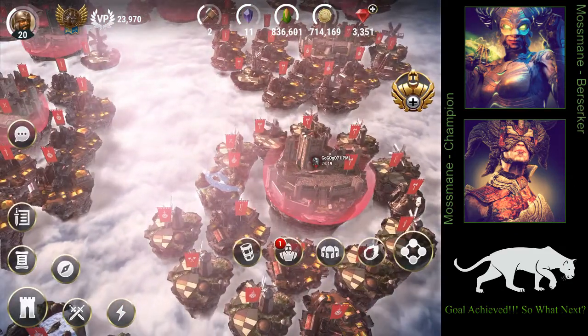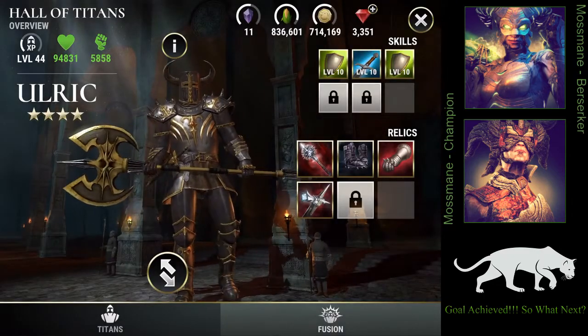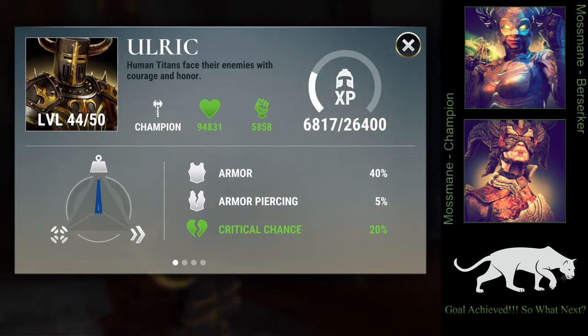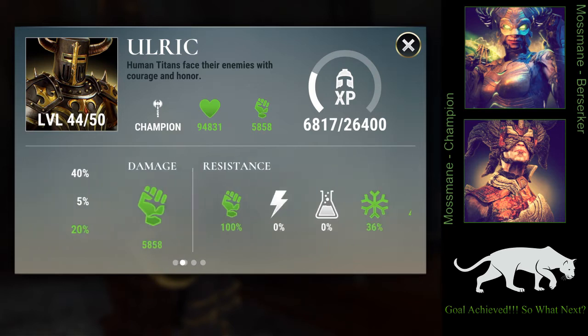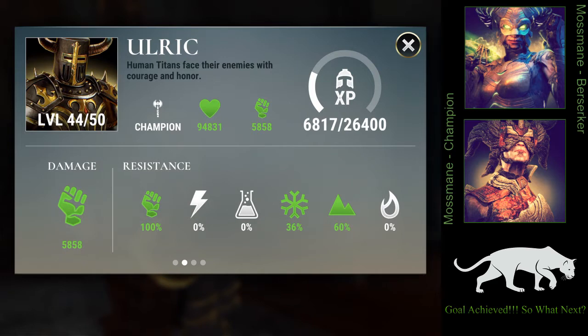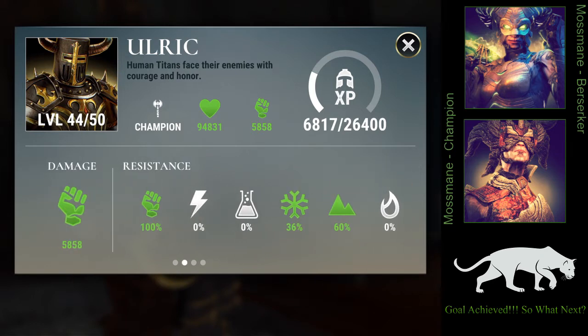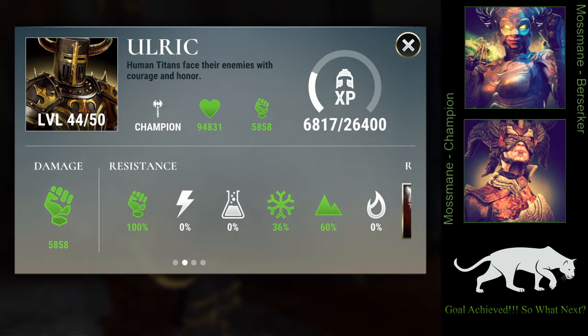Before I end this video, I'm going to show you my Ulrich. Right now he is level 44, he has 94k health and almost 6k damage. He has 20% critical, 40% armor, 5% armor piercing, and 100% resistance against physical damage, 36% resistance against ice damage, and 60% resistance against earth damage. That's why he's pretty good against Goliaths — he doesn't take much damage from them.